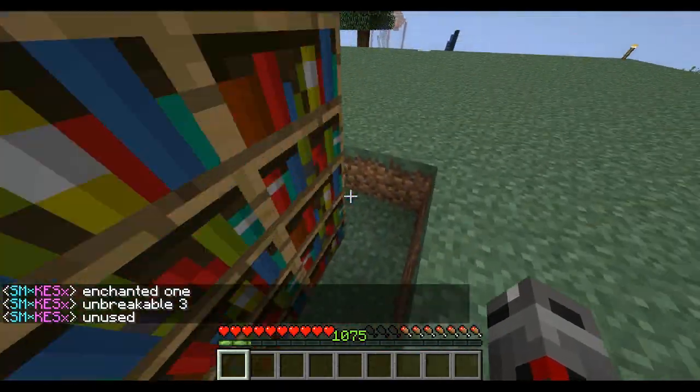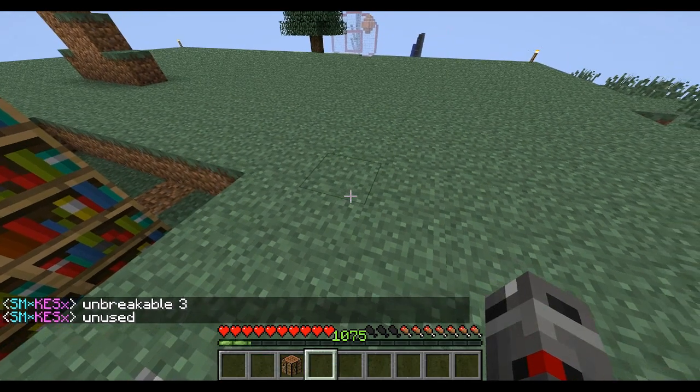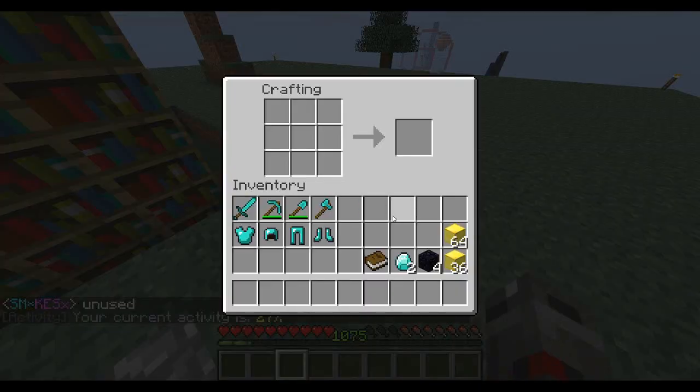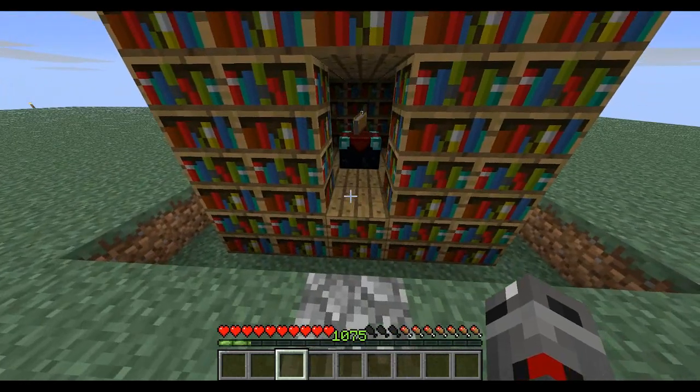You will also need to craft an enchantment table. I'll show you — you need two diamonds, four obsidian, and one book, and it gives you this enchantment table.